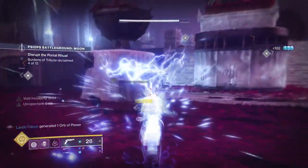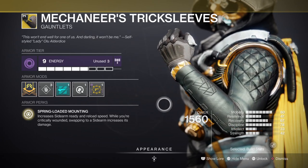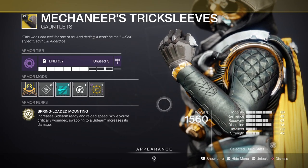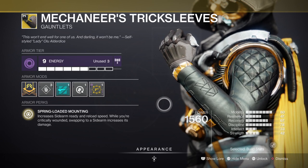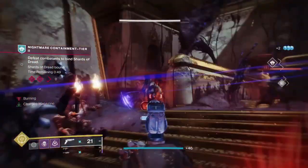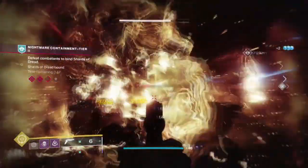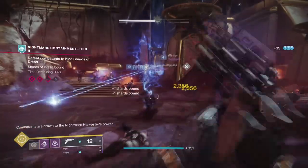But there's more — add on Mechaneer's Tricksleeves for a passive 50 Airborne Effectiveness, 100 Handling, and 100 Reload Speed to Sidearms, plus a 100% damage increase while on critical health, and you'll have a heavy-hitting sidearm capable of deleting almost anything. This all together makes it end-game ready, and you just need to make sure you put on the appropriate anti-champion mods before venturing in.